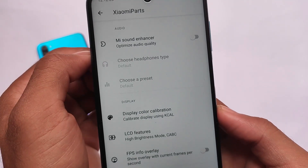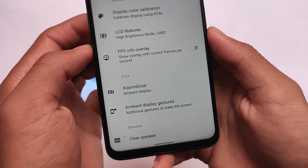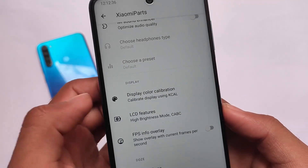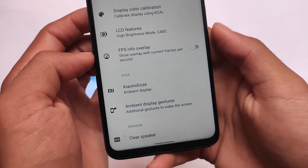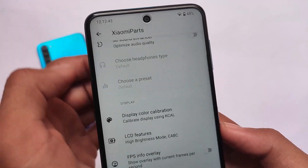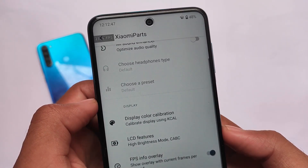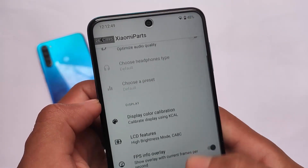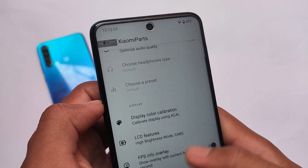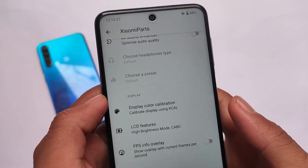It also includes Xiaomi Parts, of course, with some extra features: FPS info overlay, Xiaomi DOZE, ambient display, gestures, and clear speaker — everything is there. Clear speaker is a great feature — 30 seconds of audio to clear the speaker. The FPS info overlay shows your actual FPS; at 60 FPS it's working pretty smooth. I'm not sure about gaming but I think this might be a very good choice.